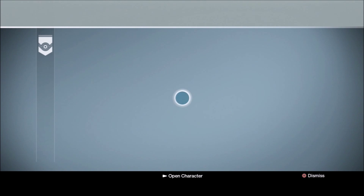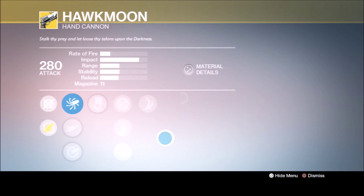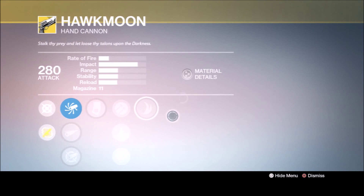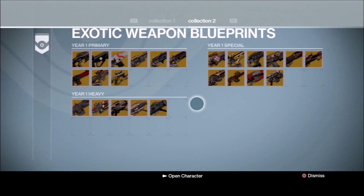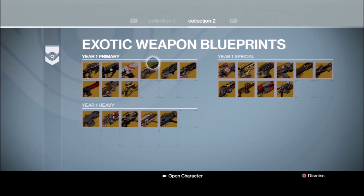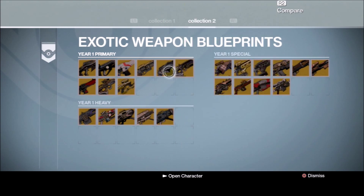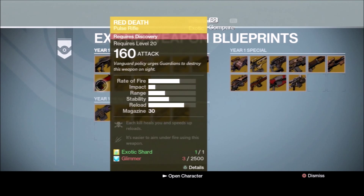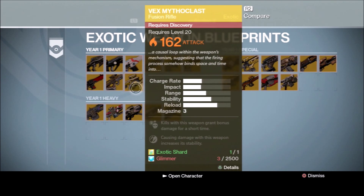Over here you have the exotic weapon blueprints for collection one — I don't have anything yet because I need to be level 40. When you get these weapons they will start off normal. Here are all the exotic weapons from Year 1: you have the Last Word, the Thorn, the Bad Juju, the Suros Regime, the Necrochasm, Hard Light, Red Death, the Meta Multitool, and the Vex.